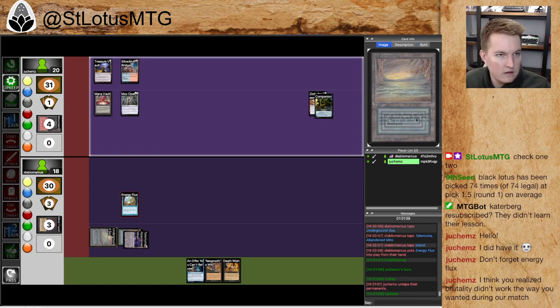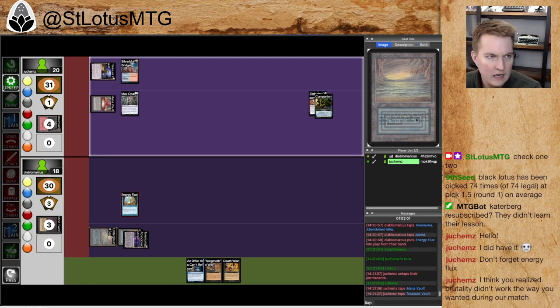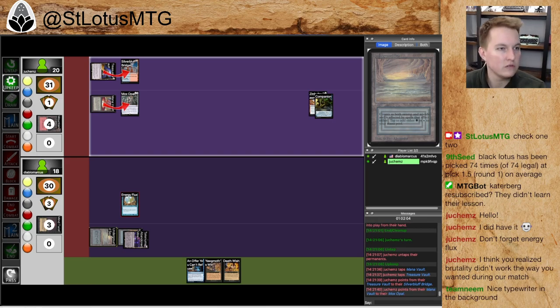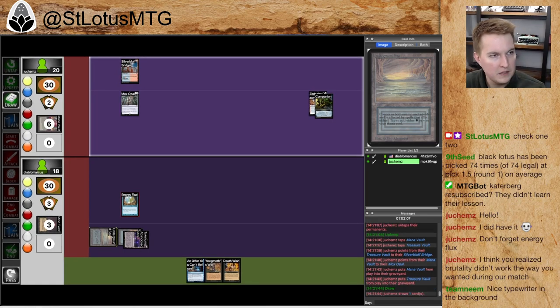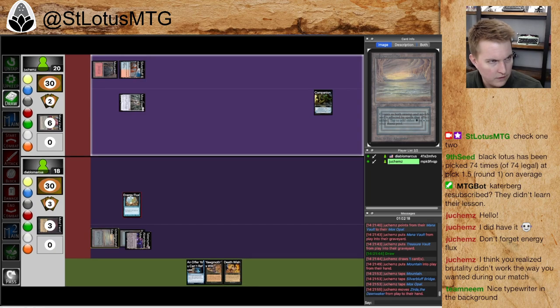And then this is the 'let's see how long you can keep your artifacts alive' scenario — using Mana Vault to pay for Mox Opal probably. I believe Energy Flux is actually Sacrifice, so Energy Flux gets around the Silver Bluff Bridge Indestructible clause. This game is going to come down very quickly to zero permanents in play. I don't see a way out of this from the other side of the table. With so many infinite ways to make mana in the deck, it wouldn't surprise me if I'm missing something for sure.